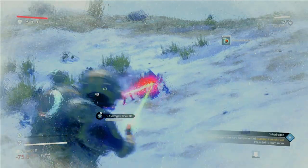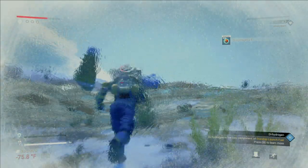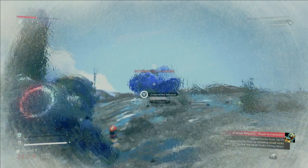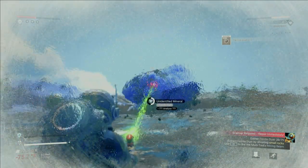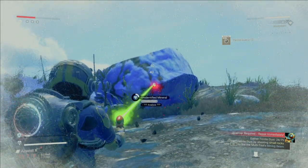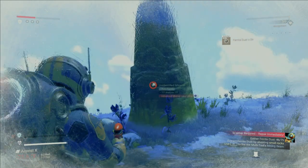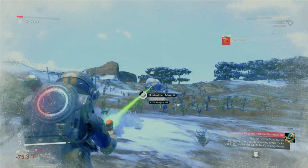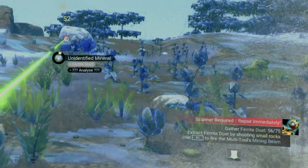Other things that are pretty prevalent on pretty much any planet are little blue crystals known as dihydrogen. You'll definitely want to mine these, because we'll use them to craft into other things. It's also not at all uncommon to encounter a really big object that requires an advanced mining laser — we don't have that yet, but we will get to it. As you mine your ferrite dust, you can see a tally in the bottom right corner, and it gives you a signal when you've got enough.